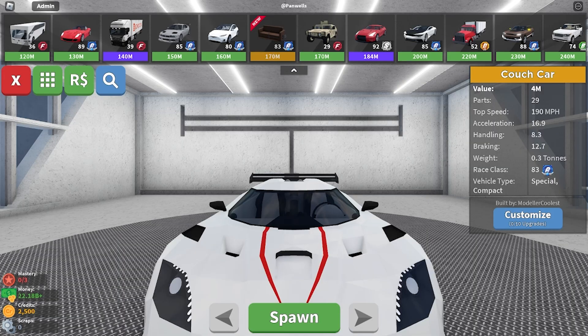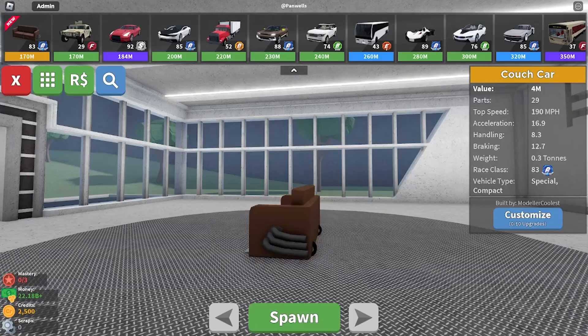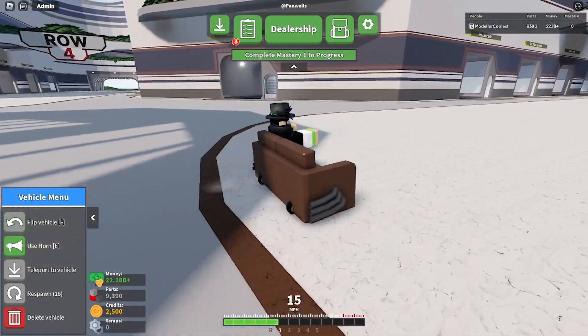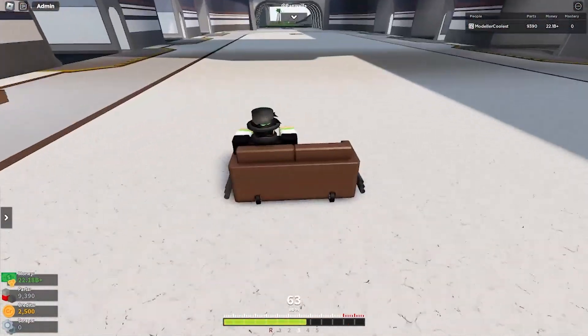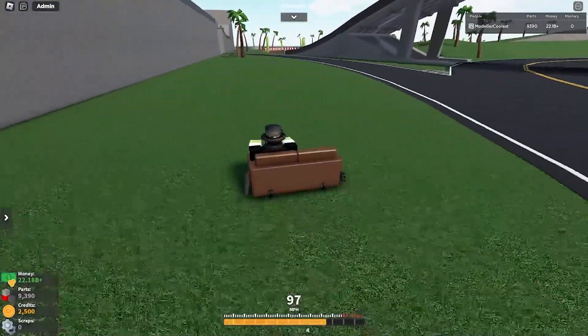I'm kind of freaking out right now because I just realized I did the admin car. This car is only accessible for contributors. I'll get to the cars that you guys can drive soon. Look at this — it's an admin car in CarCrushers 2! Let's crash this, let's crash a couch.